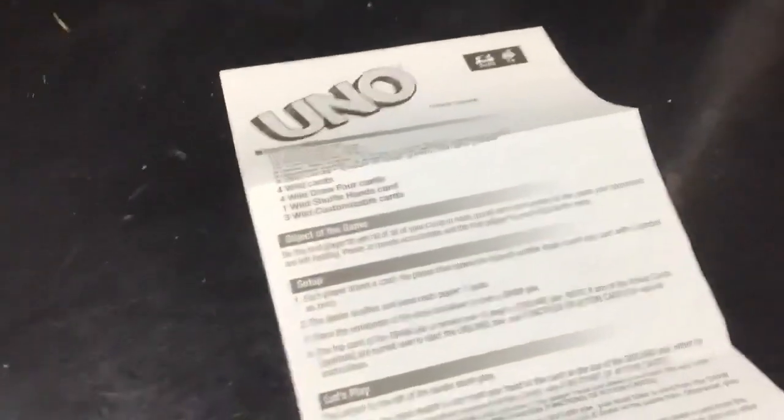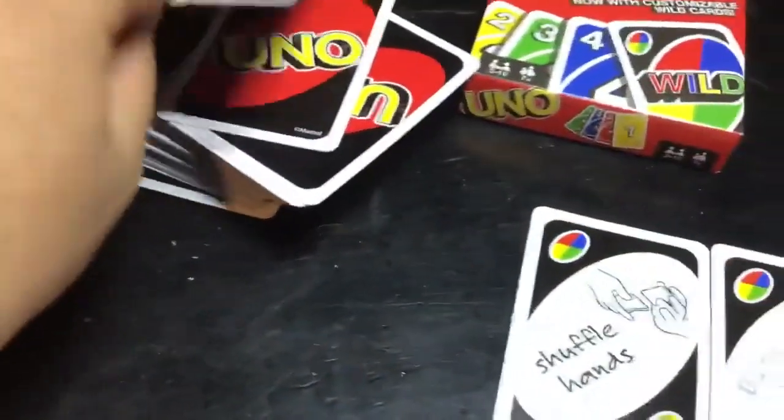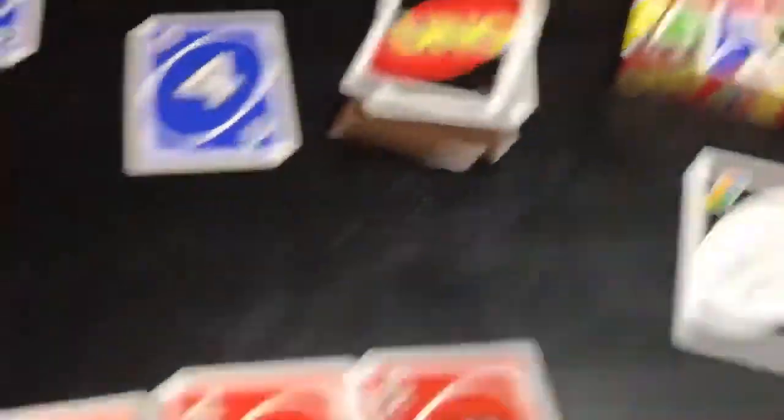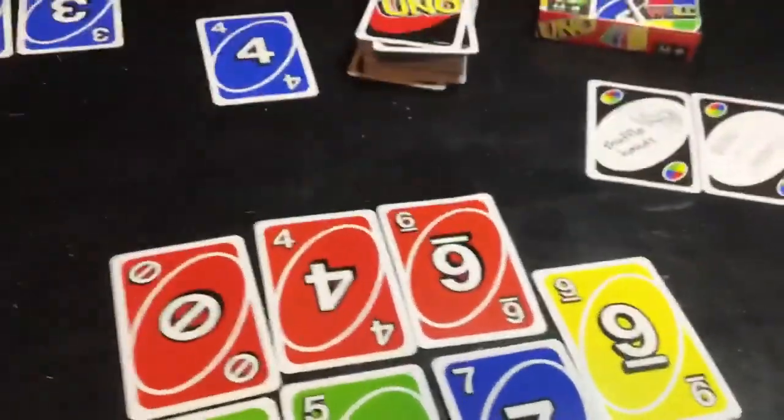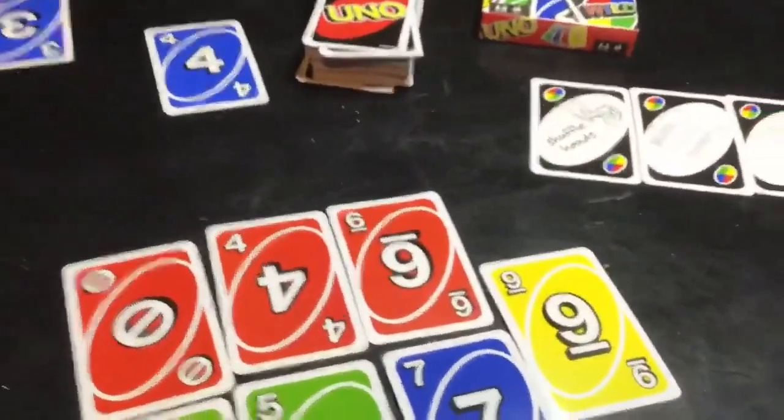First person to get rid of all your cards wins. One thing: in your pile of seven, once you get down to one card, you've got to say Uno. If you don't say Uno and somebody calls it before you, you've got to draw two cards.